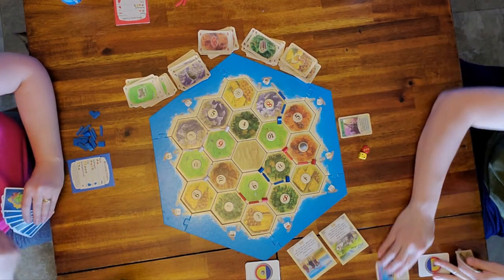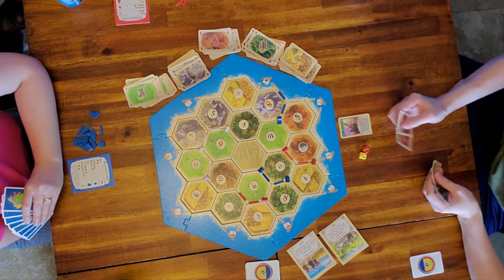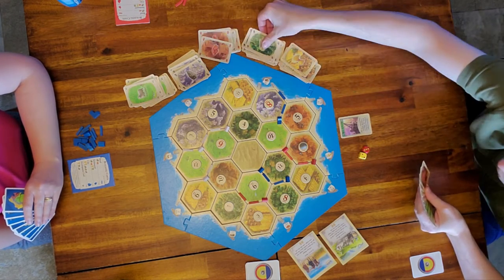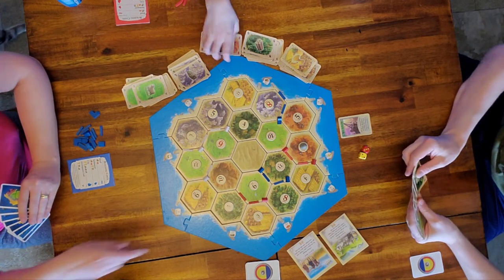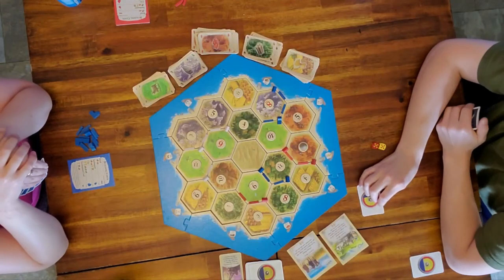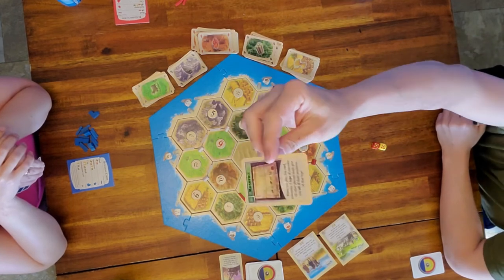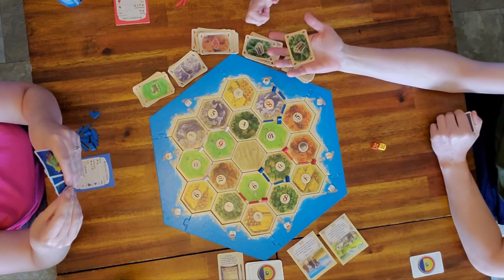Dad just played one of the green special cards from the development pile — the Year of Plenty — which allows him to take two of whatever he wants from the bank. He played the card and it goes back beside the development card pile. Then dad plays another green card — Monopoly. He calls for wood, so we have to give him all the wood in our hands.